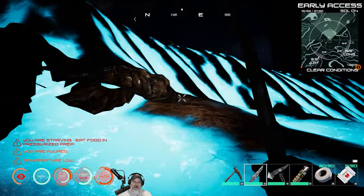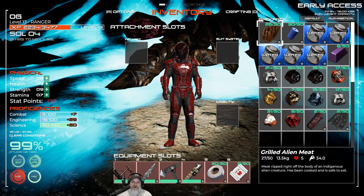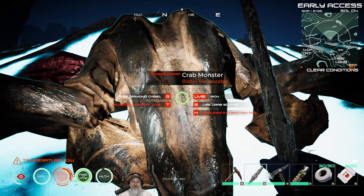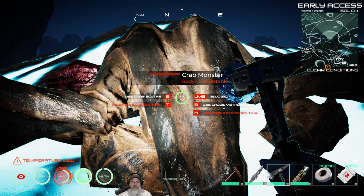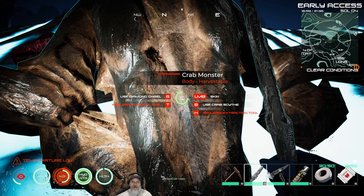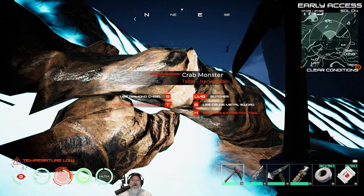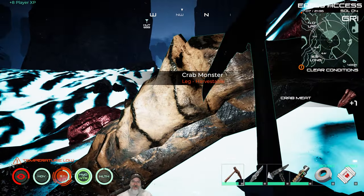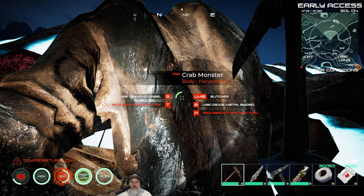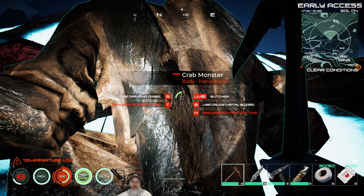Here's how this is working: if I have the diamond chisel selected, left mouse button says 'bludgeon' and gives alien tissue. If we have the crude metal sword selected, it says 'skin.' If we have the chisel it says 'butcher' - which gives us crab meat instead of just tissue! So based upon the tool you have selected, it tells you what the left mouse button is going to do when you attack. That is really cool.